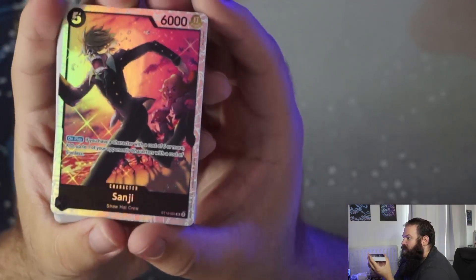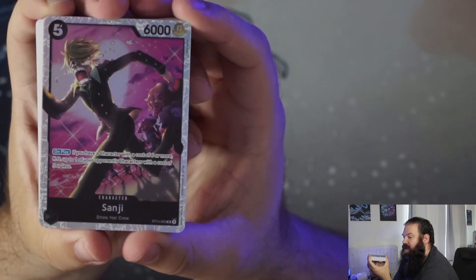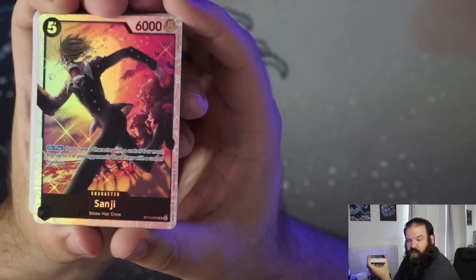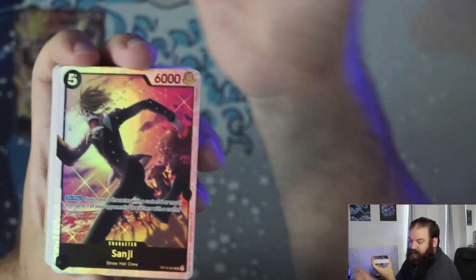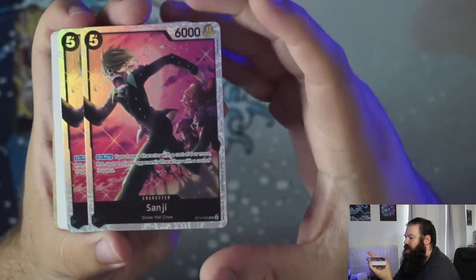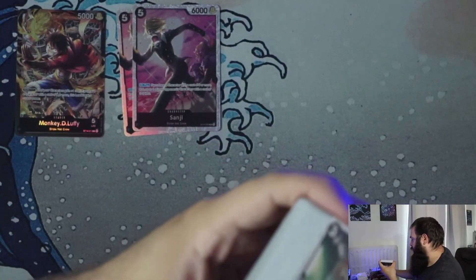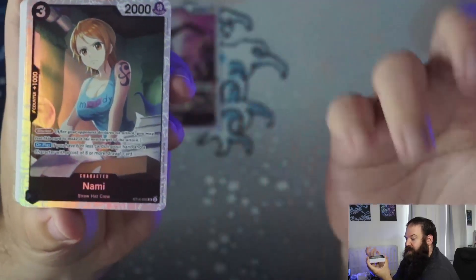The very first character card is Sanji — five cost, six thousand power. On play, if you have a character with a cost of six or more, you can KO up to one of your opponent's characters with a cost of five or less. You can already take advantage of both worlds with the Black color: you can reduce the cost of your opponent's cards while with the leader, you try to boost your own cost. We got two of those — those are the SRs of the deck. It's cheaper to take two starter decks up front than to buy singles.